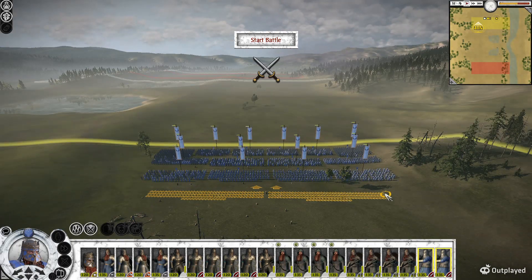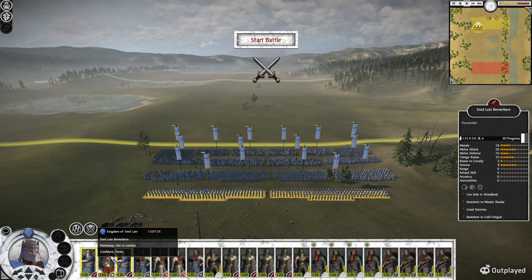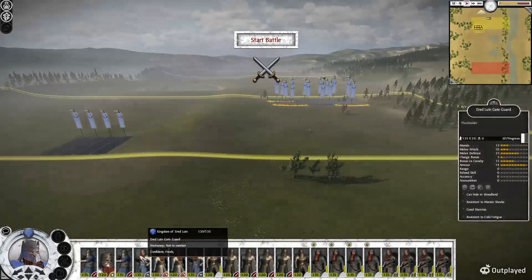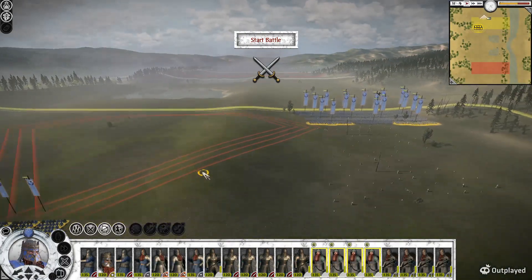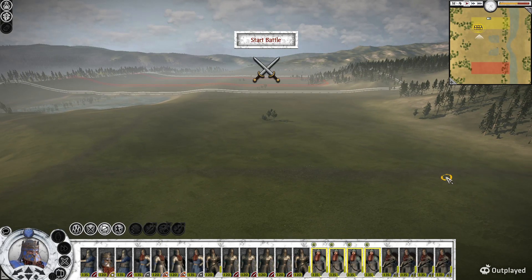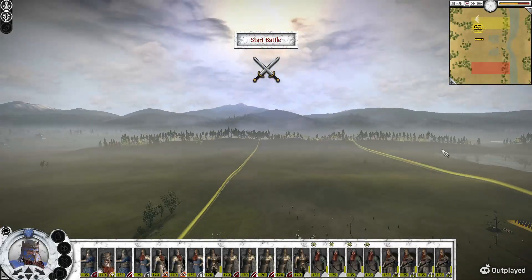We'll keep our berserkers in the back as bodyguards for our general, behind the ranged units. Let's give them some protection from enemy cavalry as we are playing against the Orcs of Mordor. So we're going to set up our Vanguard Archers — our Rangers — here. Double check, make sure we didn't leave anybody else behind.